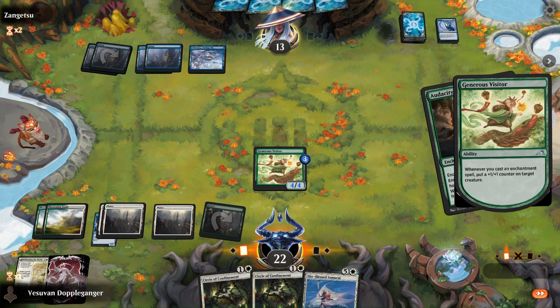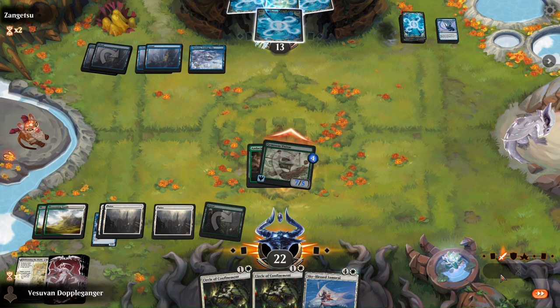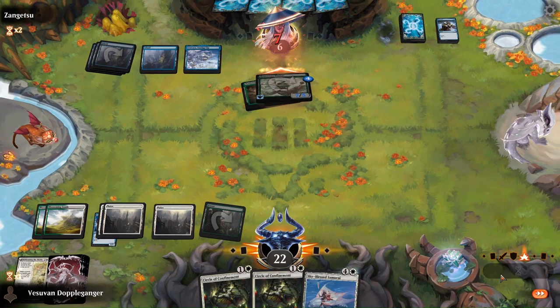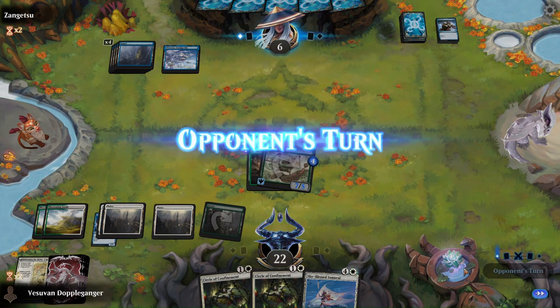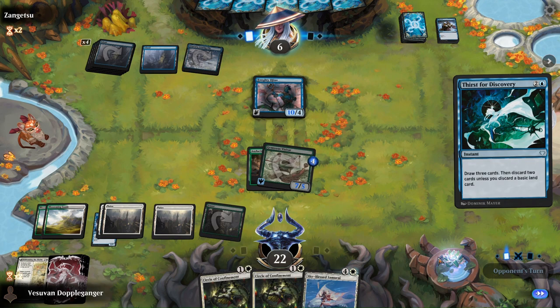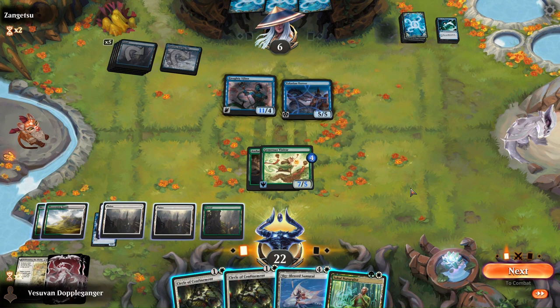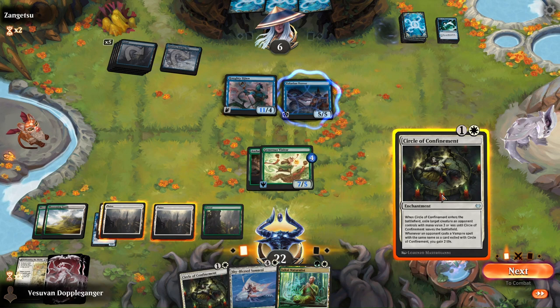Hopefully they don't have a bounce spell. If it doesn't get bounced, that puts the opponent on a two-turn clock. They basically have to deal with the Generous Visitor or I'll win next turn. Maybe a Haughty Djinn. If they play another one, that's actually perfect — then they're fully tapped out, or close to it anyway.